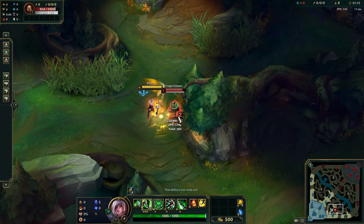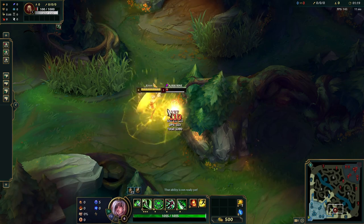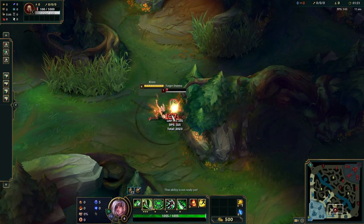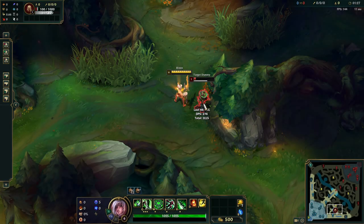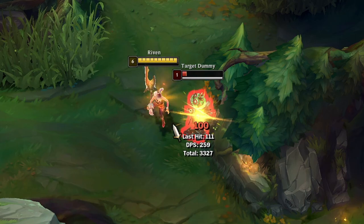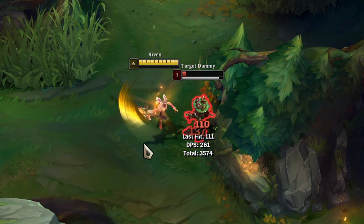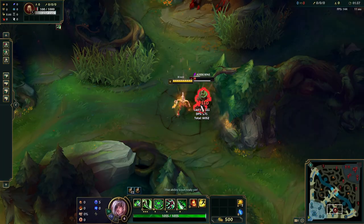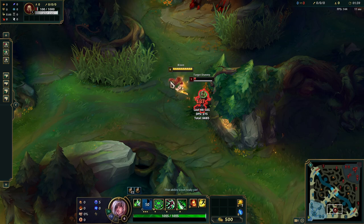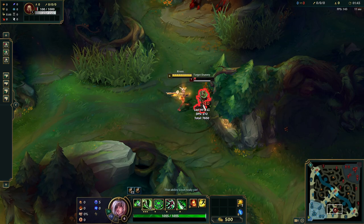The first combo, and also the most important one, is Riven's fast Q combo. Riven's fast Q combo is actually not that complicated, but what matters the most is the timing. The way the fast Q works is every time you auto attack, you use your Q and immediately use the move command right after. What happens is that a small part of the Q animation will be cancelled, and this allows you to use the next auto attack slightly faster than usual.